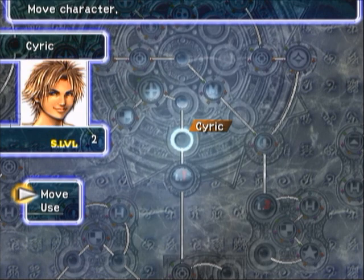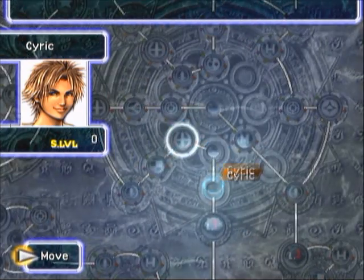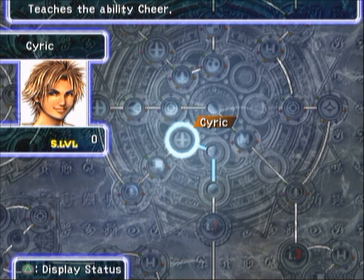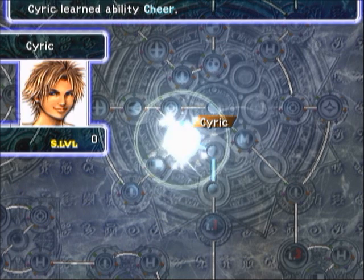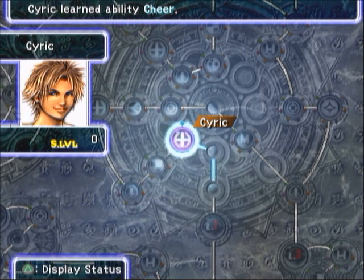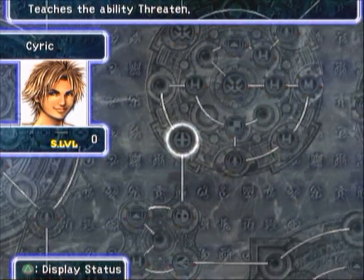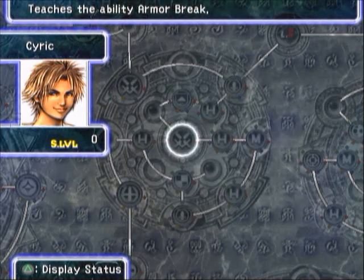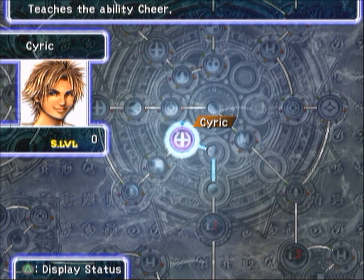So I've got the two sphere levels here. Basically when you want to move, how many sphere levels you have is how many spots you can move. I'm on an ability node — it tells you what the node you're on right now does; it teaches the ability Cheer, so I can use an ability sphere to learn that. Ability spheres are for all abilities like this — white magic, black magic, basically anything like that, including things like Armor Break or whatever.